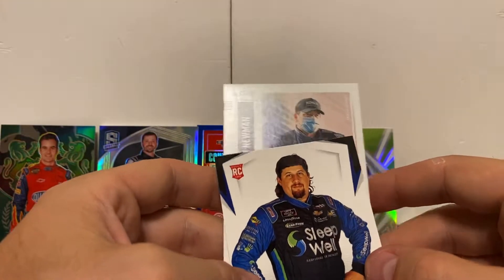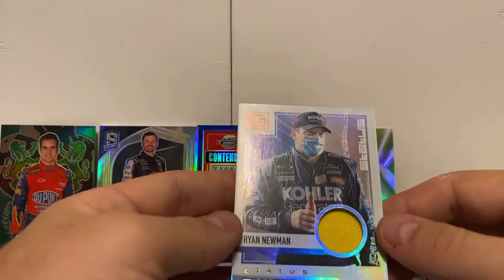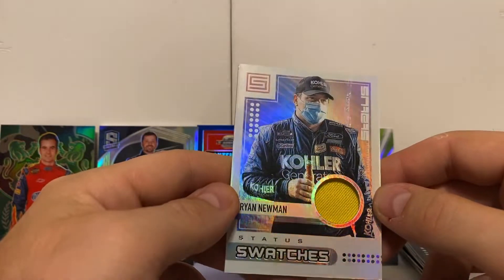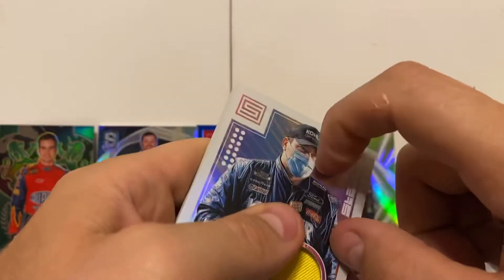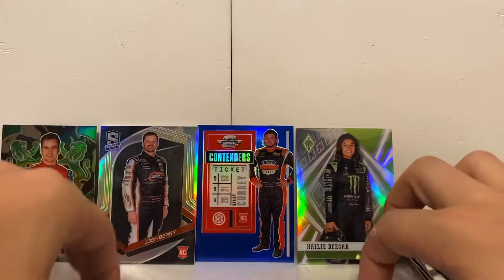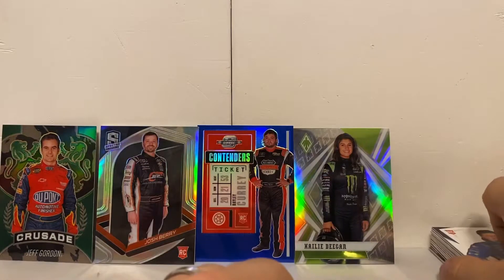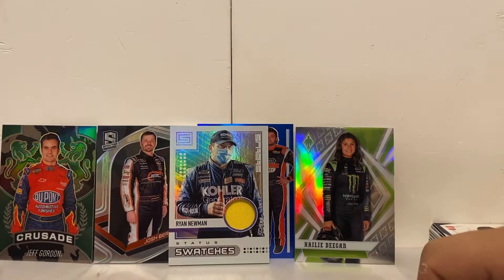Our hit coming out of this one is going to be a Ryan Newman — looks like a Spectra enclosed ratios worn material, guaranteed by Panini. That's pretty awesome — that would be coming from his Oscar Mayer suit. Status Swatches Ryan Newman. It's got some kind of residue on the card but I can wipe it off, so no worries. That is an awesome piece and it's not numbered, but I will take that. Then we had a Josh Williams Limited. That is all for now — we will be ripping one of these for Tim Mosey, so looking forward to that. Hope you guys enjoyed this video, thanks so much for watching, we'll see you guys later, take care, God bless.